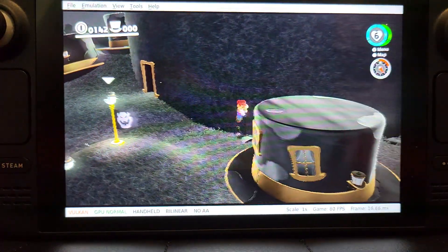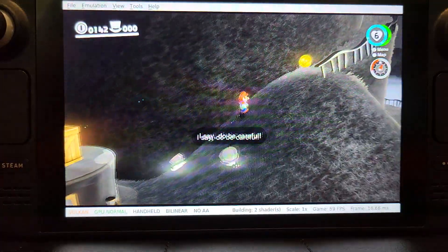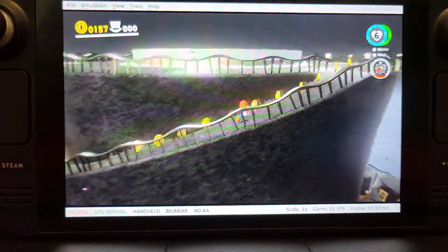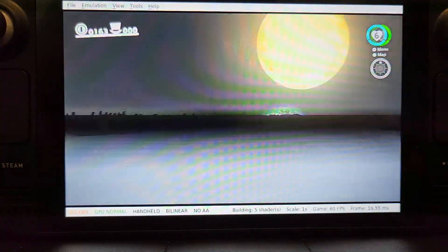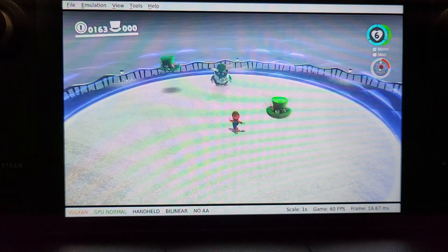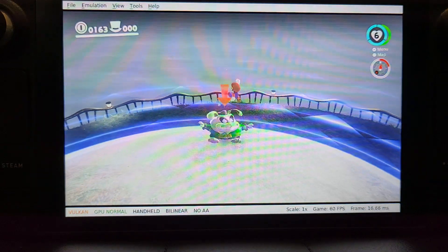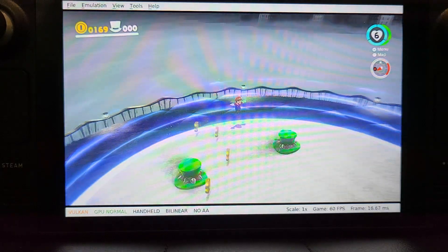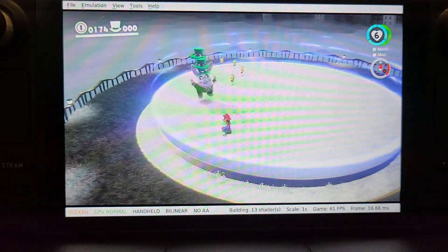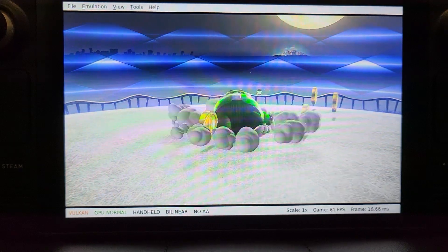You'll notice the frame rate drop a tad as you're going up the hill, especially with the coins. I see a lot of coins and obviously it is making it rough, but it's still a very playable experience. The boss is something I'll skip — on Ryujinx it really just lags about, but as you can see we are getting close to 60. There will be moments where you get only mid-40s to 50, but a lot of the time you'll get 60.